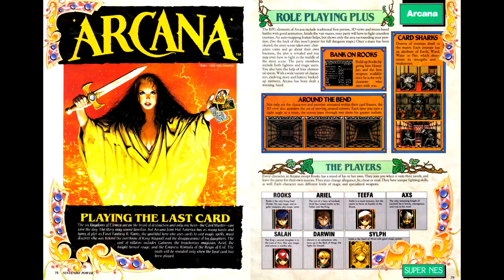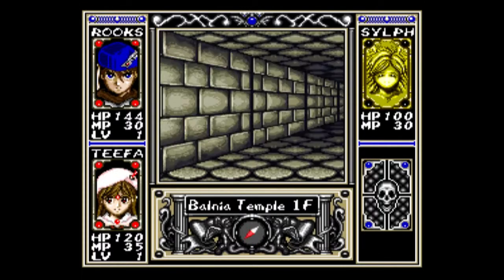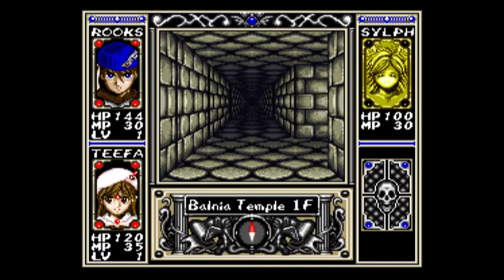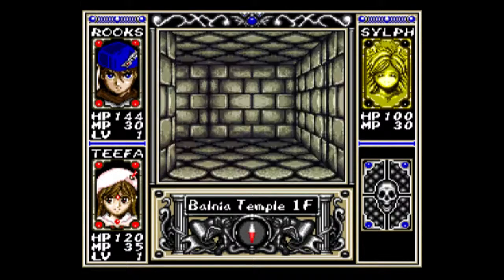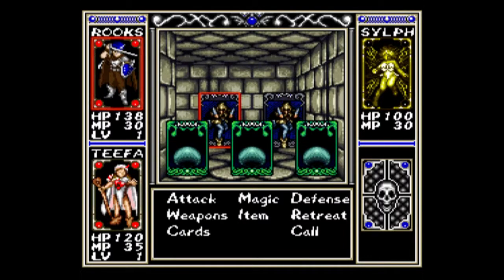We haven't covered a dungeon crawler for a while, and now we've got one that's also a JRPG with Arcana. The article gives a rundown of the characters and visual style of the game, along with maps of most of the game's dungeons in both the article and the poster. Arcana is probably the closest game we've gotten to a Super Nintendo version of Shining in the Darkness — the interface is very similar, though with a tarot card style. The game scales its levels fairly well, with multiple interesting dungeon designs, an auto-map built in, and a reasonable difficulty curve. This is frankly an underrated gem in the SNES library, one of my favorite JRPGs, and a game which the late Satoru Iwata worked on as a technical advisor.